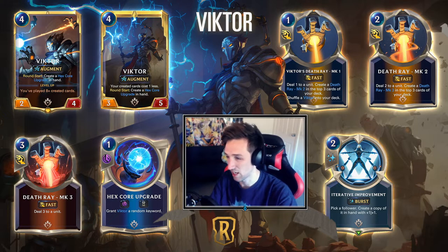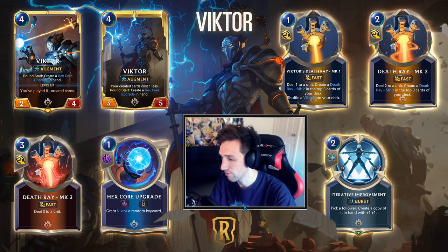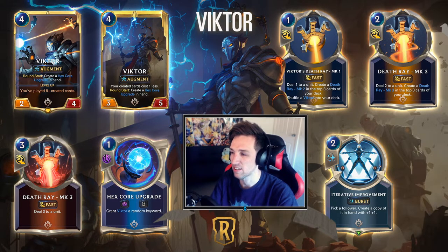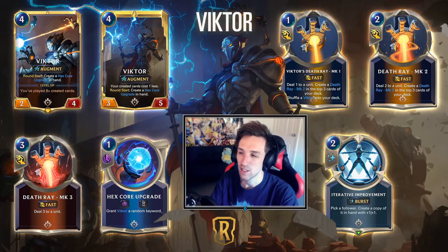Alongside some of the other cards revealed, we also have Iterative Improvement, which will pick a follower and create a copy of it in hand with +1/+1 — a two-mana burst speed spell. Very big value tool, very big control tool. I expect to see this card being experimented with quite a lot alongside Victor.